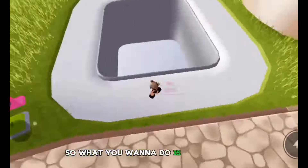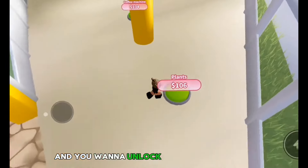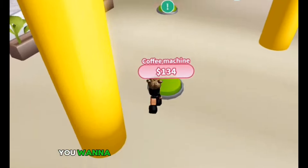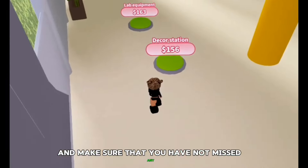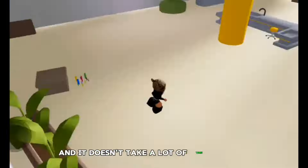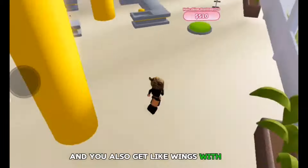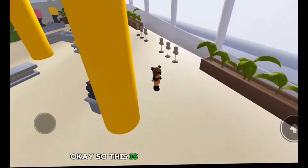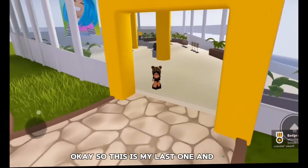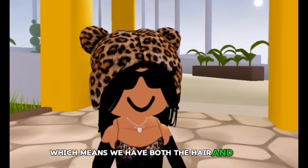What you want to do is unlock the research lab, which is right here, and you want to unlock everything in here. You want to stand on all of the buttons here and make sure that you have not missed any. It doesn't take a lot of time to get this hair — it was really easy and you also get wings with it. And yes, we got the badge awarded, which means we have both the hair and the wings now.